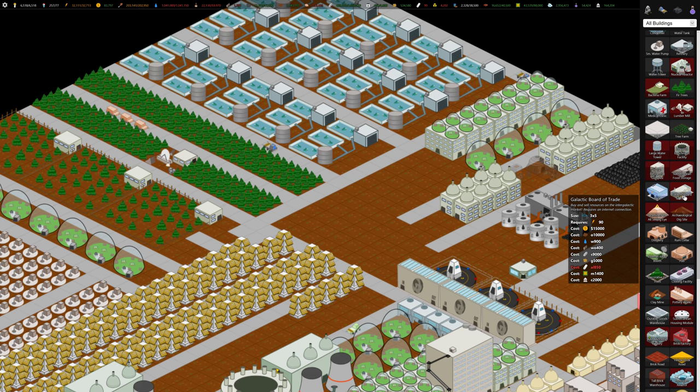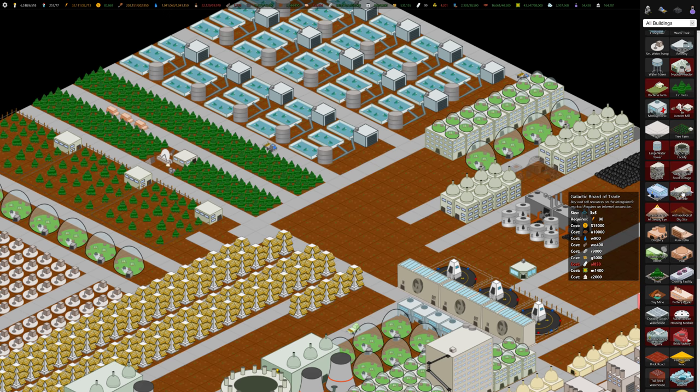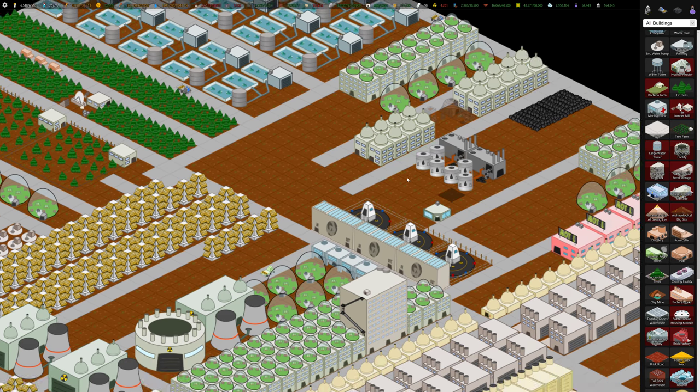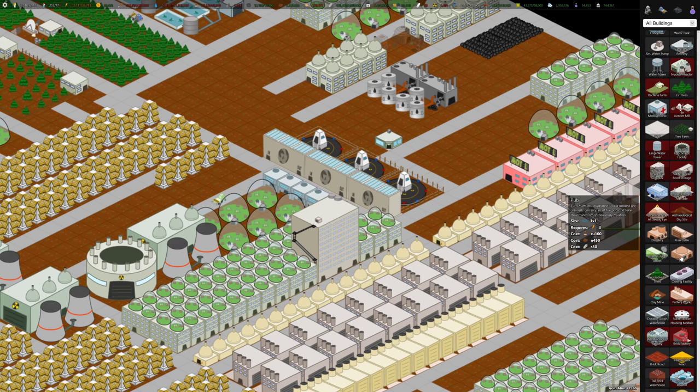We don't have any aluminum, so a lot of stuff we can't build. The Galactic Board of Trade is a very important building, but it costs 850 aluminum, and we don't have the money to buy it. This is where you can trade with other players' resources in as large volumes as you want. We also want to build another building that takes 1,000 aluminum, which we don't have. Basically I need to generate more cash to buy aluminum so we can build this stuff.